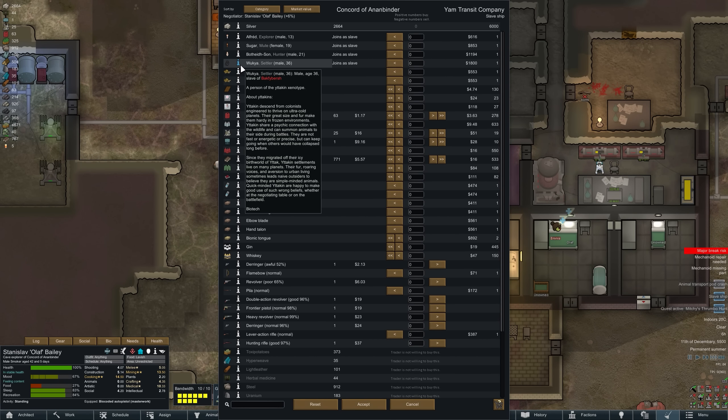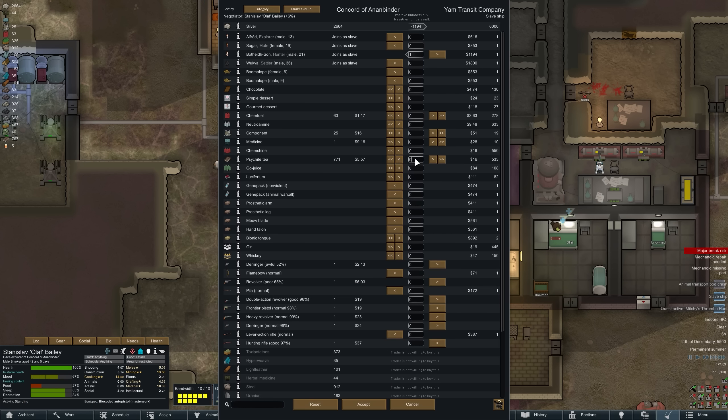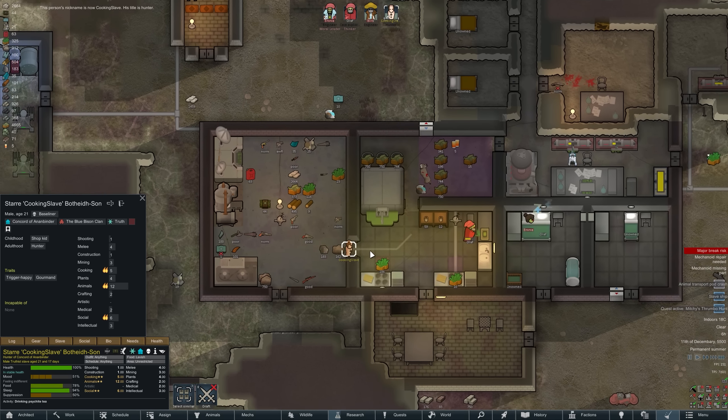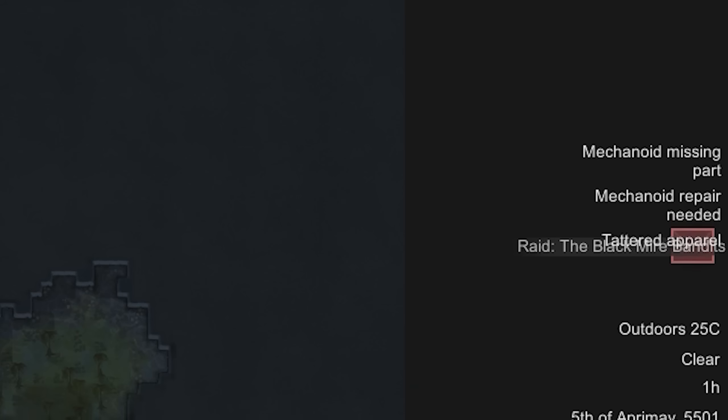A slave trader just rocked up — let's see what they've got. Hopefully a cook. We'll take this baseliner with five cooking. We're exchanging him for 700 tea — creative names as always, 'Cooking Slave.'